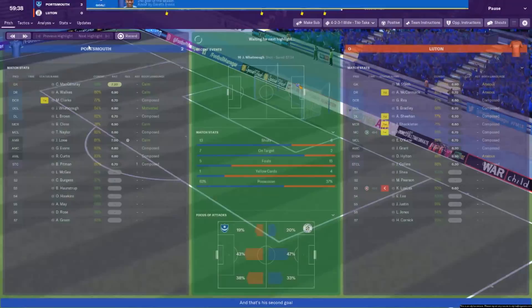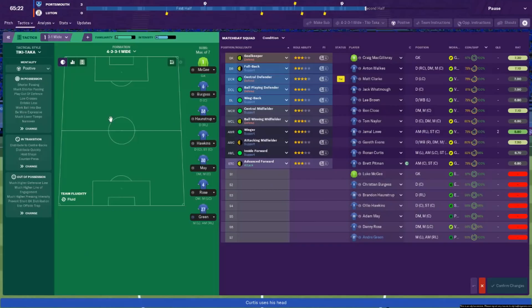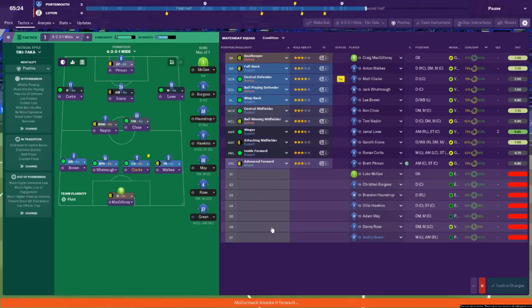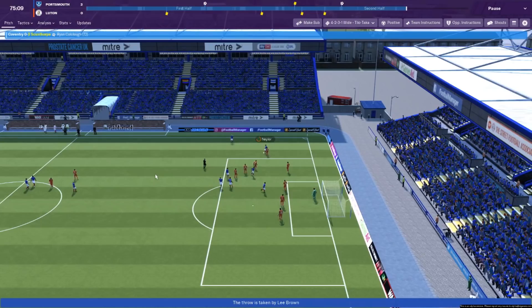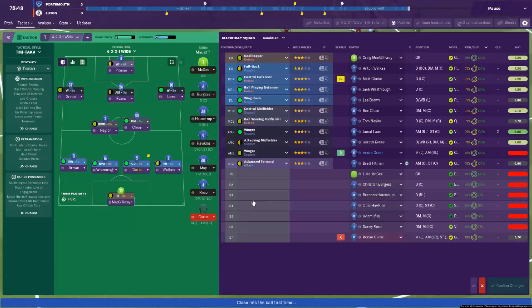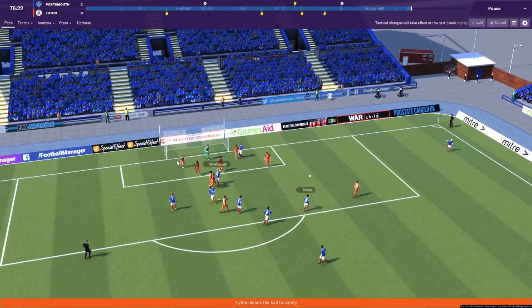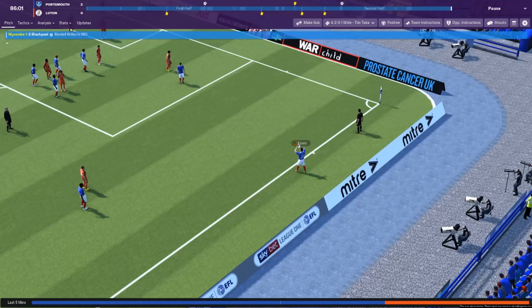Luton have a free kick on the edge and Sheehan has hit it over the bar. Luton not really playing very well — I know they're a newly promoted team. It'll be interesting to see how they perform this year because one of the hardest games they could have had is against us. We're going to send on Andre Green out wide for Ronan Curtis — Andre Green, one of our new loan signings from Aston Villa over the summer. I've probably seen more of him in the game than I will in real life, which is a bit of a shame. We're also going to send on Oli Hawkins up front — we will be selling Oli Hawkins soon, so this is more of his farewell game.